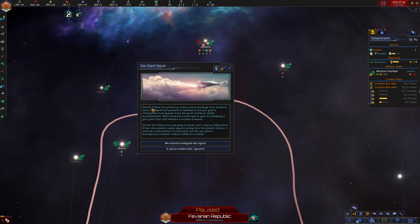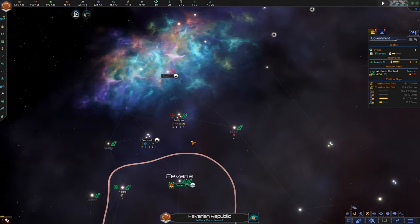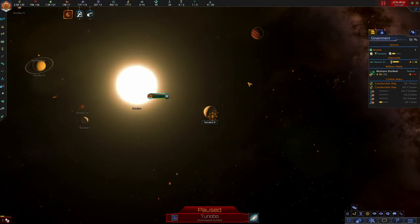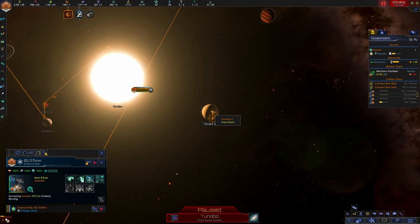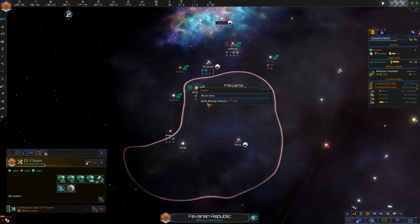Gas giant signal — what was the signal coming from inside the gas giant? We picked up some curious readings from Tunobo 2. There are significant pockets of radiation in the gas giant's atmosphere that appear to be the result of intense orbital bombardment. What somebody could hope to gain by bombing a gas giant from orbit remains a mystery. Science officer Bani Baeran discovered a weak signal coming from the planet's interior — it may be a transmission, but the gas giant's background radiation makes it difficult to isolate. Things coming from the core of a gas giant — that is extremely weird. Let's find the gas giant and prepend that project with our nearest scientist.